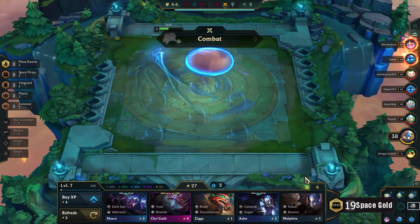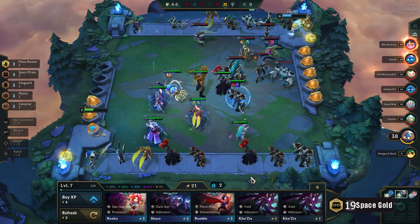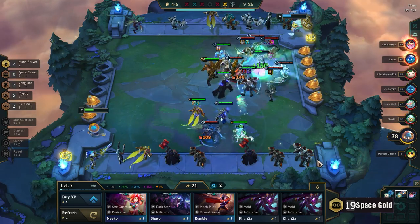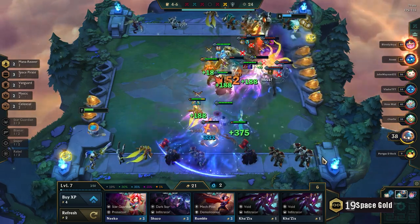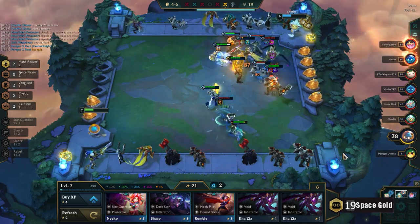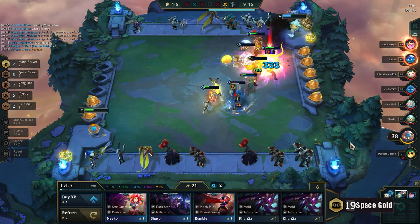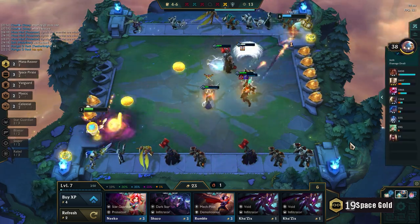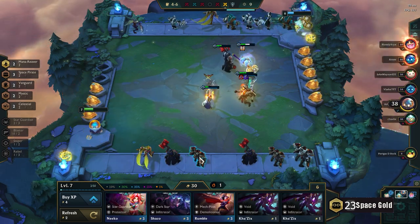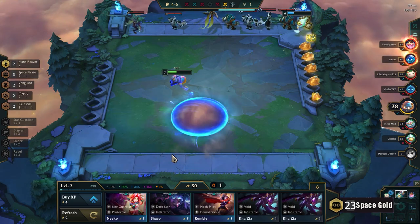If I get lucky, perhaps a level 3 Jayce — that's a bit more optimistic. But now is the time to roll for these champions, as I get 30% chance to encounter a two-cost unit. Look at that — am I beating the mana printer guy with a supposedly stronger setup with the Voids? Yep. And 4 gold this round, plus 1 extra from winning — 5 gold.